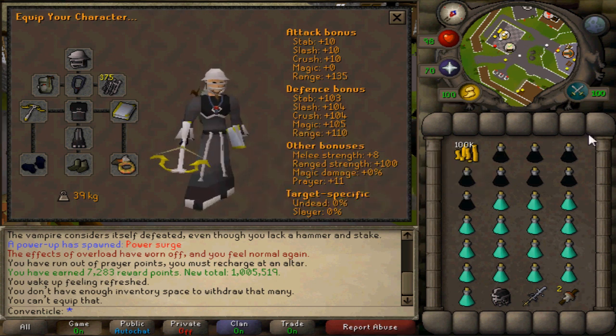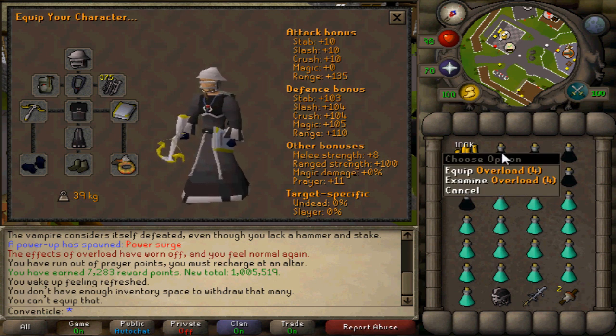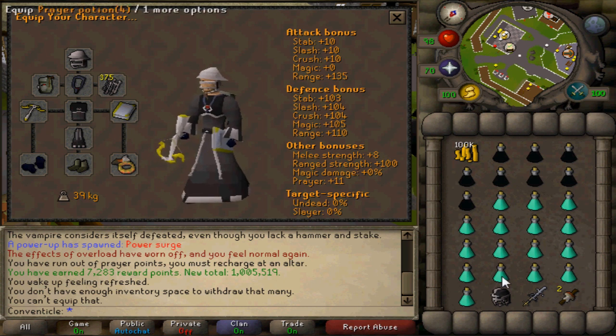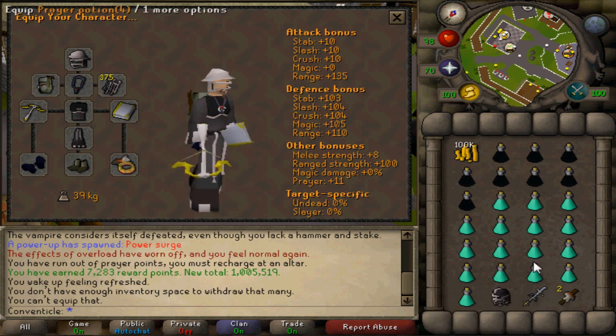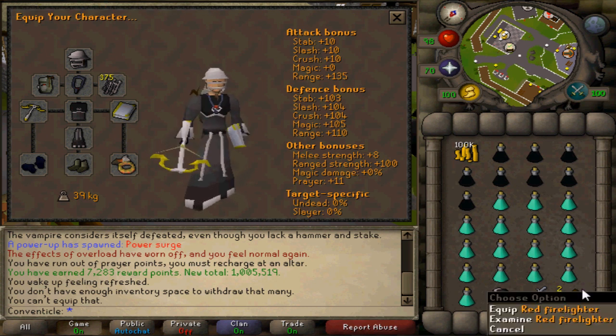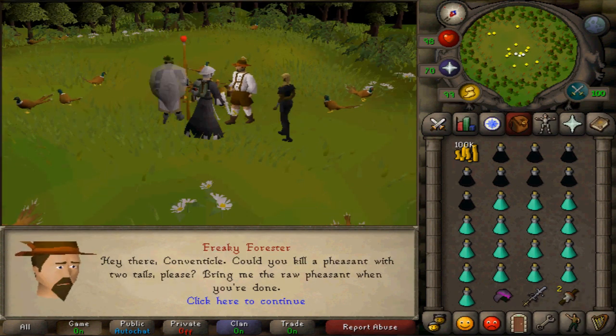Then in my inventory, as you can see, I've got some cash in order to get into the minigame, some overloads which is the best thing for boosting your range level, some prayer potions, a void melee helmet, and an SGS which will help me heal prayer.